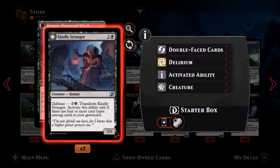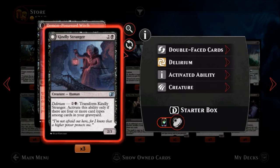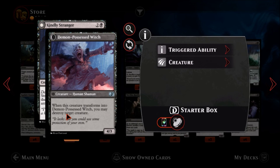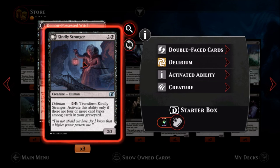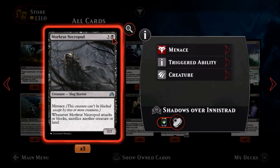Kindly Stranger — one black, two colors, an uncommon human. It's a two-three, not bad. It has delirium: when you have delirium, pay one black and two colors to transform Kindly Stranger — activate only if you have delirium. He turns into Demon-Possessed Witch, a human shaman. When this creature transforms into Demon-Possessed Witch, you may destroy target creature. So once you get delirium — which looks like it's not that hard — it goes from a two-three into a four-three and you kill something. Outright destroying a creature is good, and getting a four-three body along with it for essentially six mana split over two turns is great. You'll definitely see that in delirium decks.